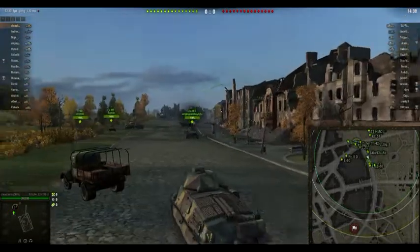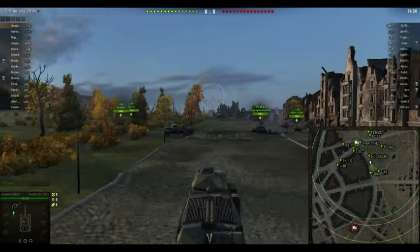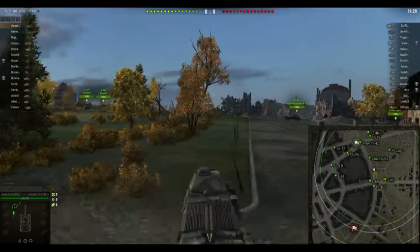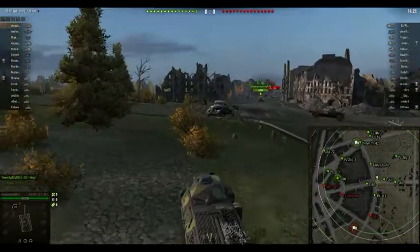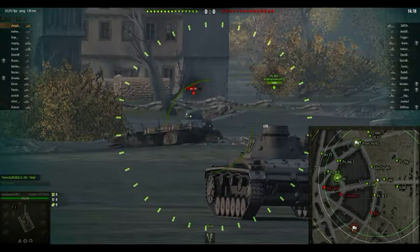The map is Ruinberg. You can see that what I'm doing is I'm approaching the center of the map, one of the spotting positions. Depending on which tank I play, I choose one of two different spotting positions. I do have Binox enabled, and using Binox I'm going to be able to spot the majority of the half of the map that I'm on, along with this central road over here.